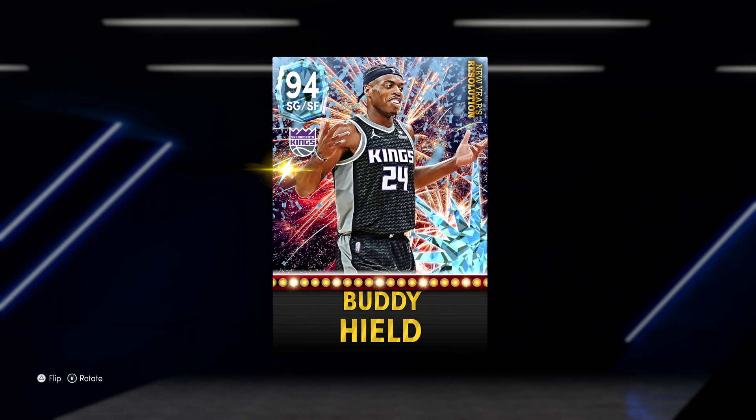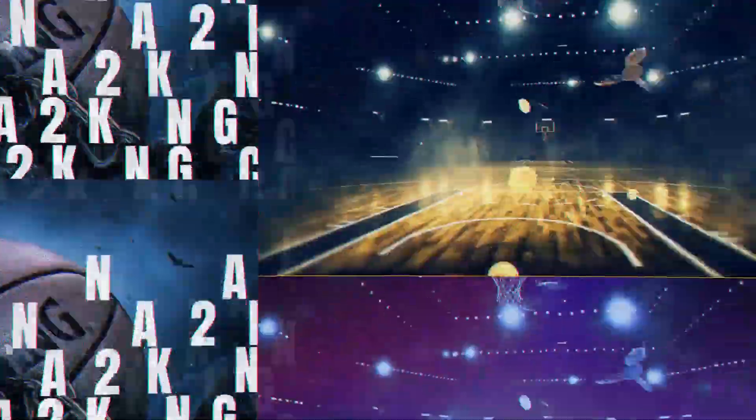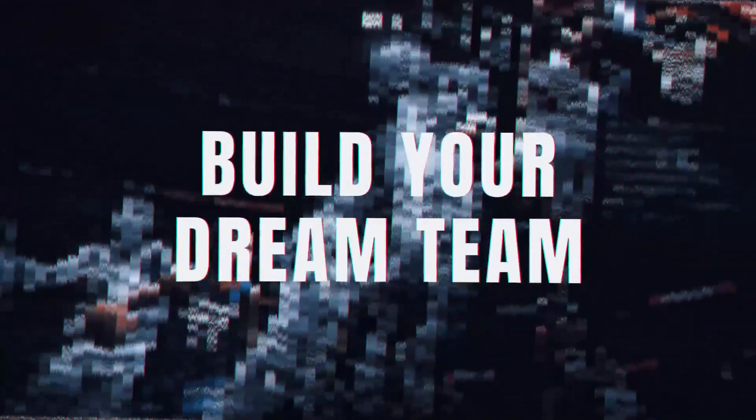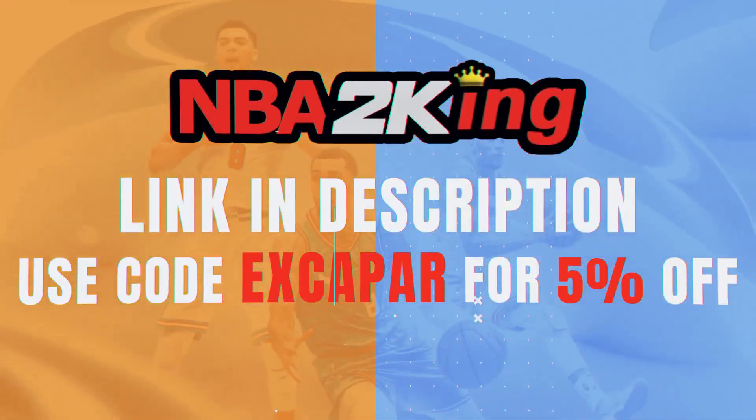Before we fully hop into the stats and badges of Buddy Hield, a message from the sponsor of today's video. Also hit the like button and subscribe. Buy cheap and safe NBA 2K22 MT at NBA2King.com. You can use code EXCAPAR — that's E-X-C-A-P-A-R — for 5% off your entire purchase.